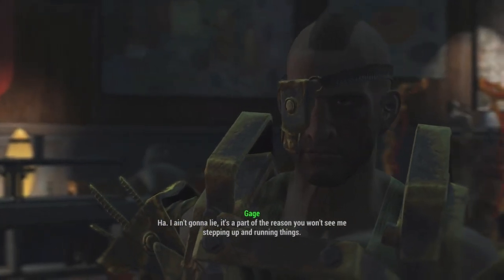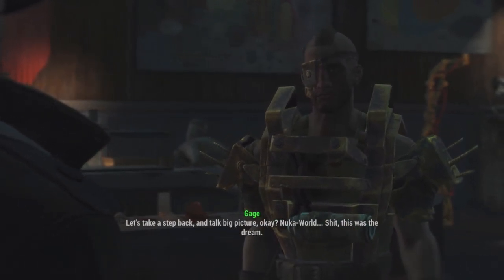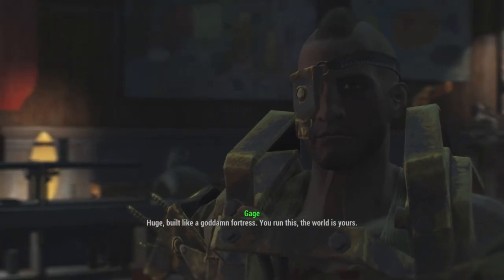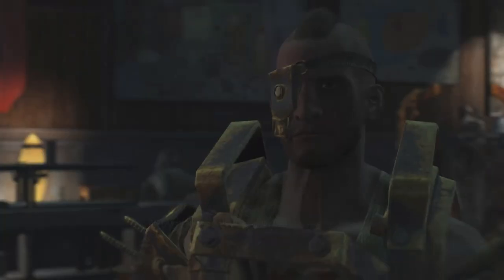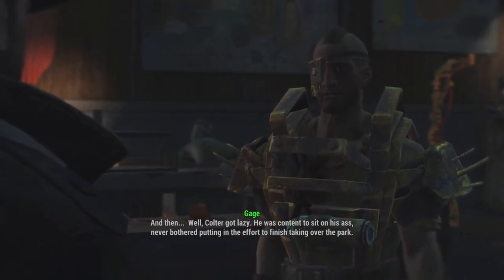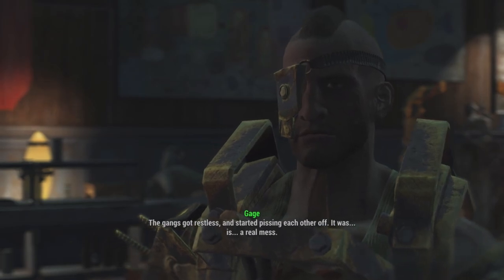Gage: 'Leading ain't really my style, and there's already some blaming me for supporting Colter all this time. My talents are best put to use helping a new Overboss get all this under control. Let's take a step back and talk big picture. Nuka World — this was the dream. Huge, built like a goddamn fortress. You run this, the world is yours. We had a good head start — a lot of work went into getting the Disciples, the Operators, and the Pack to work together. But Colter got lazy, went soft, never bothered finishing taking over the park. The gangs got restless and started pissing each other off — it was a real mess.'